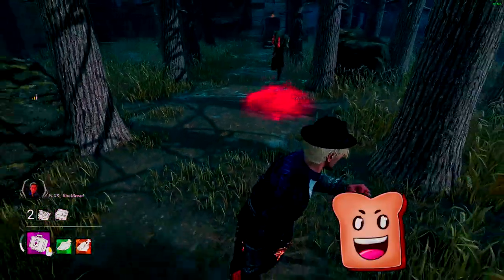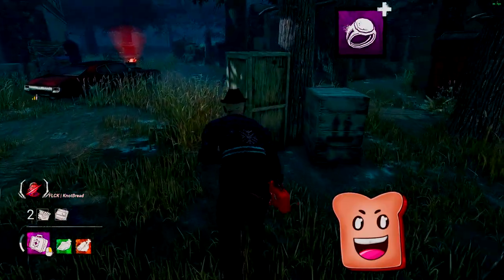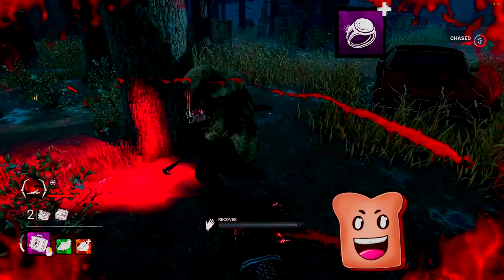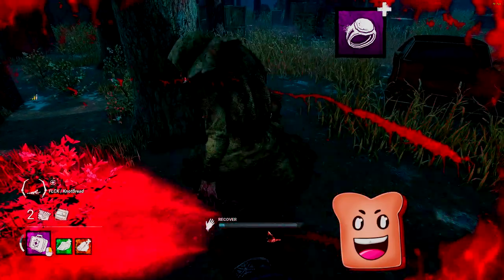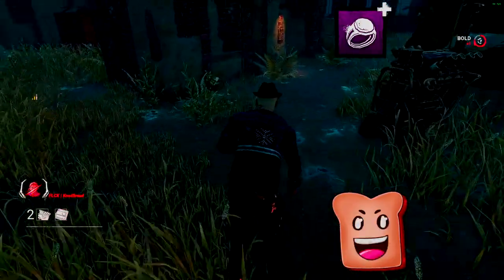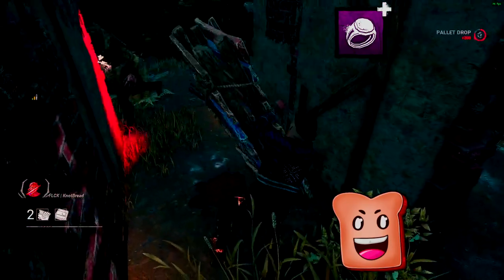Now talking about Alchemist's Ring. After hitting any lethal rush, you instantly regain all your rush tokens after fatigue. So if you notice that Blight rushes immediately after hitting you, you can assume he's running this add-on. Make sure you are always pathing towards the closest pallet or window to make sure you have a chance of not getting downed really fast.